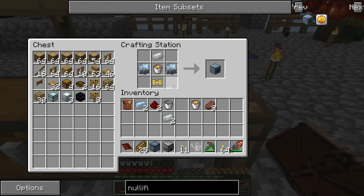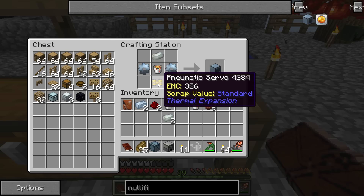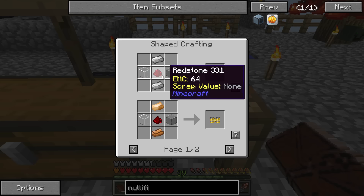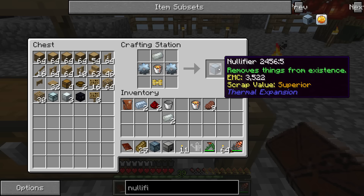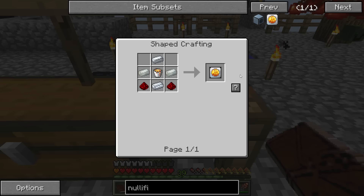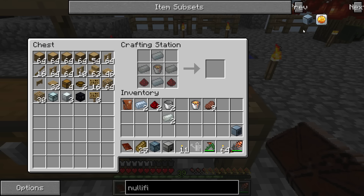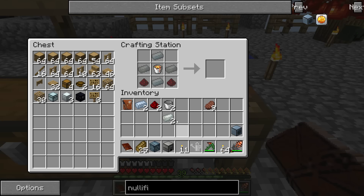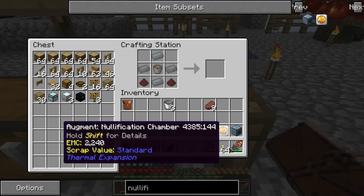That's how you make the nullifier. I get the bucket back. Next up, we want the nullification chamber augment for redstone flux thermal expansion machines. We're going to put the lava bucket in there — we need two invar ingots, two silver ingots, and two more redstone dust — and we've created the nullification chamber augment.